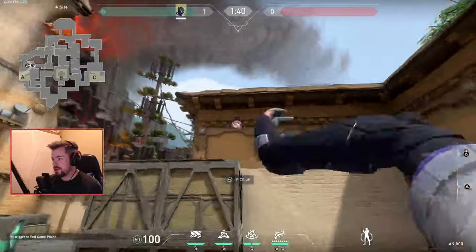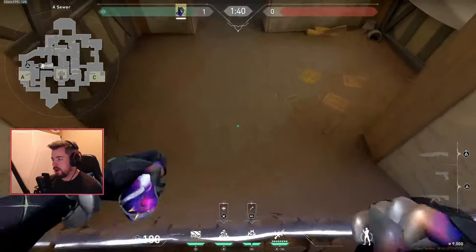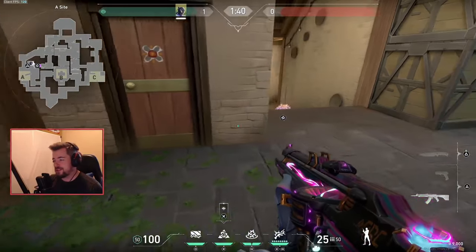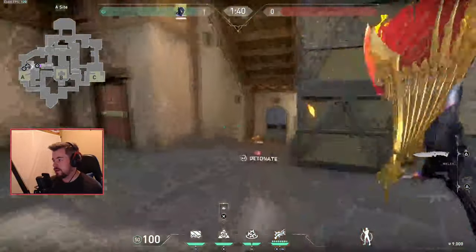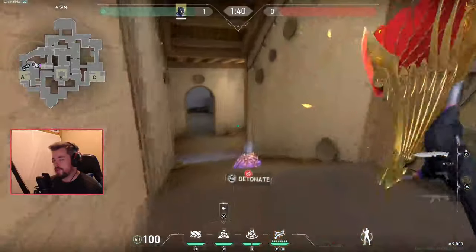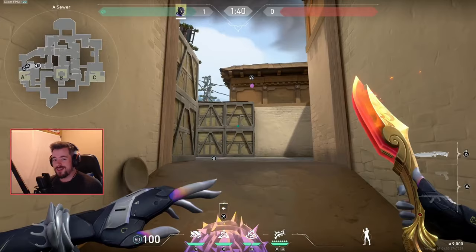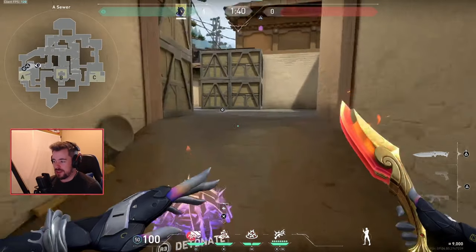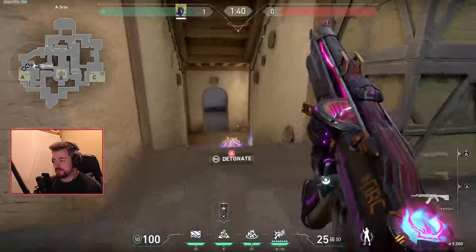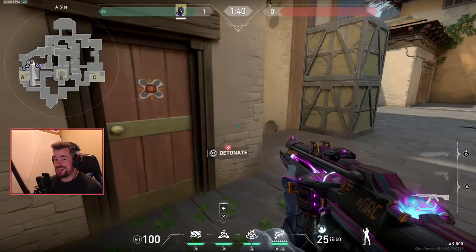For this area, throw my wall here, barbed wire here, and second barbed wire over here. Once the enemies are funneling onto site and activate this wall, there is absolutely nowhere to hide. If you time it properly — bam, barbed wire — that's three easy Judge kills.